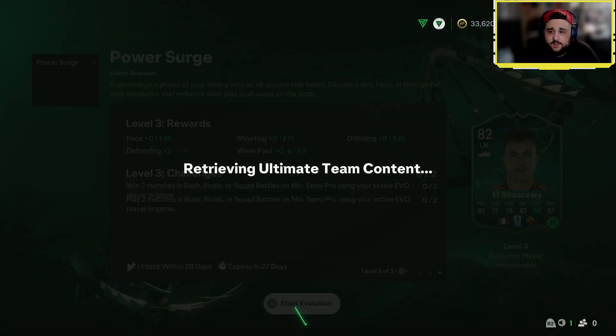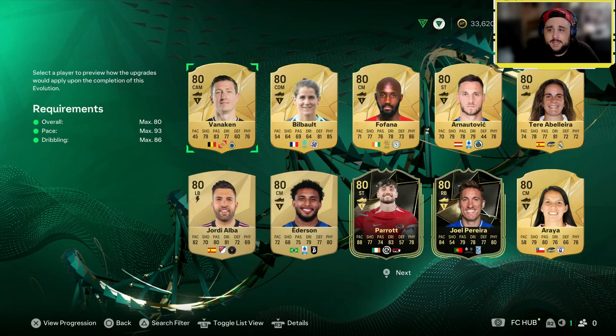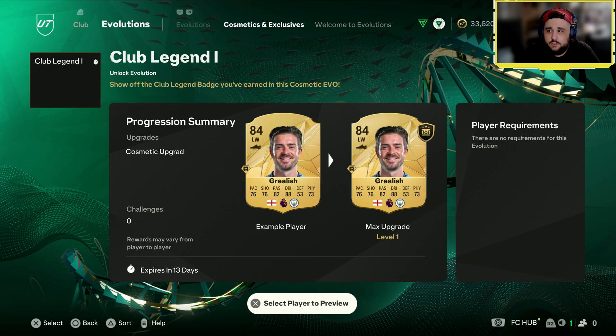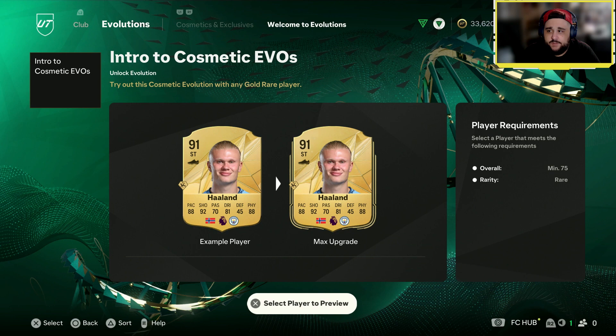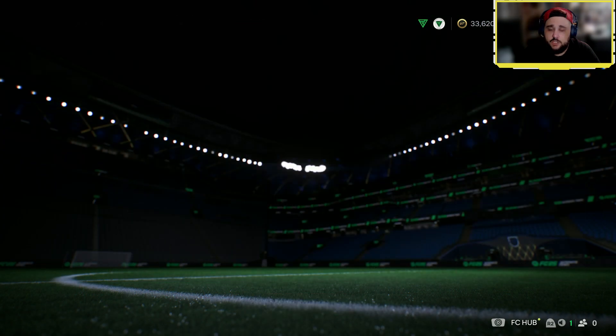El Charari — what a lad, has he still got five-star skills? Not a bad one at all. We've also got a cosmetic, a Club Legend — welcome to evolutions. So just the one evo, Power Surge — it's not too bad.